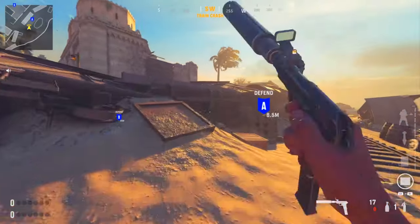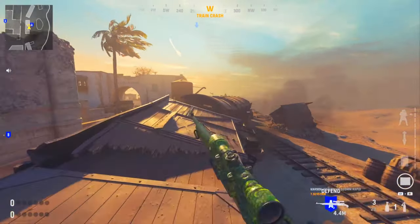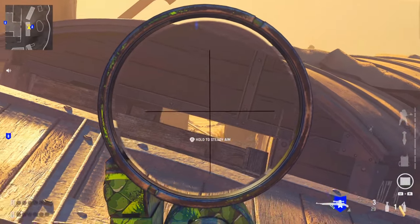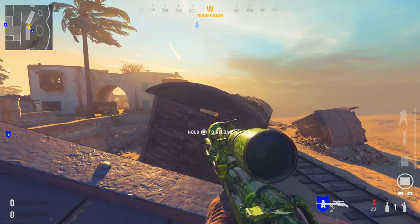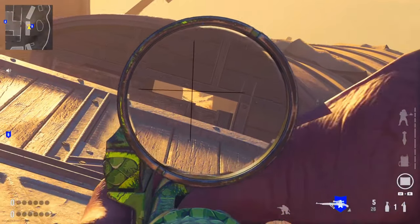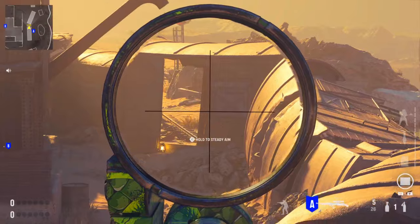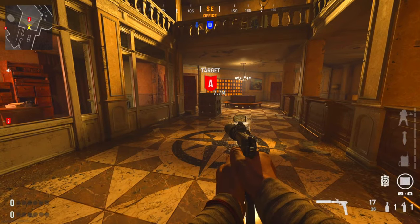One more sniper spot on Desert Siege — one seen used by Pred near the A bomb site. Come onto this broken train and you can look through the top of this destructible cover. Depending on how you angle yourself you can see that back part of the map. Come a little closer, lie down and position yourself, and you'll have a lot more cover crouching down rather than just coming out on top.